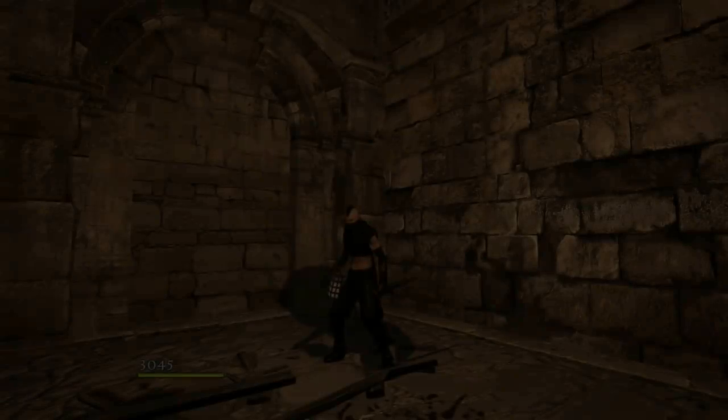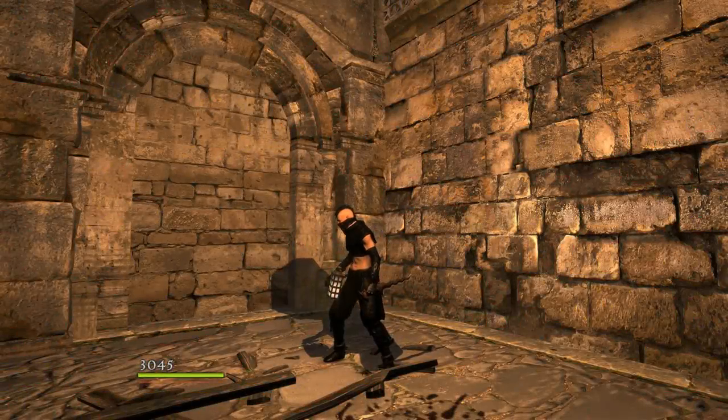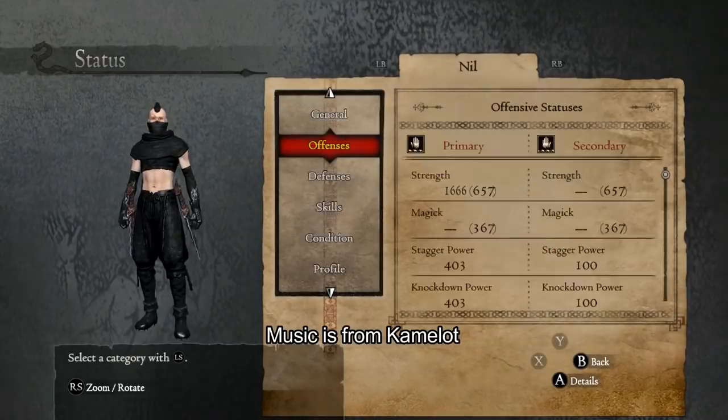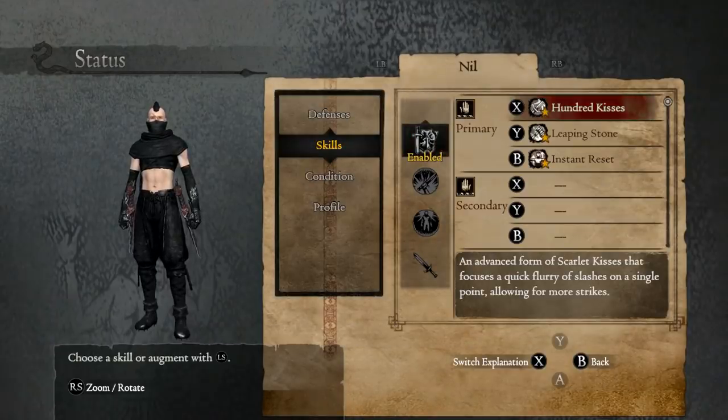Every day when you wake up you're presented with a choice — a choice to either climb the mountain that lies in front of you or stand at the bottom and wonder what the view looks like from the top. This is a Climber build for Arisen or Pawn, though it changes for Pawn.